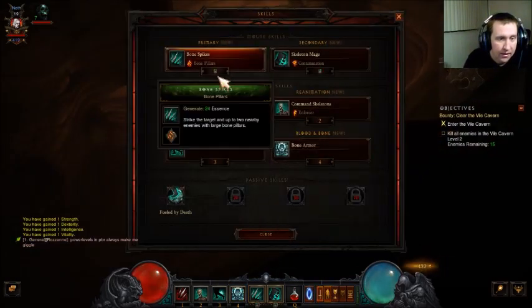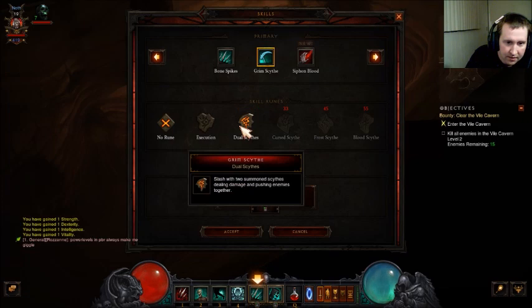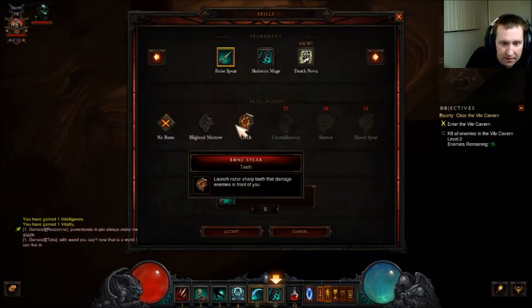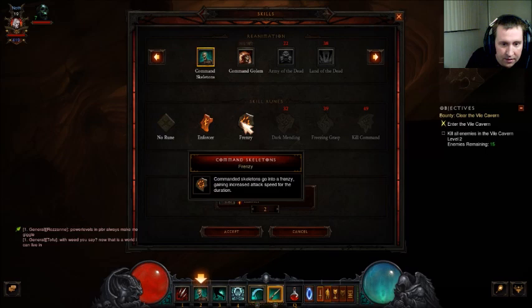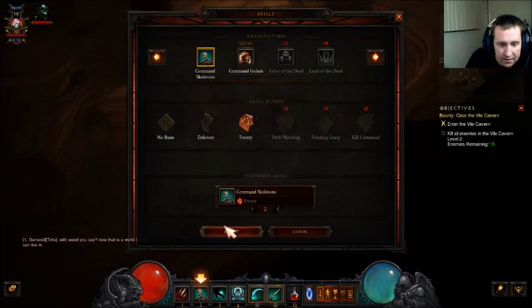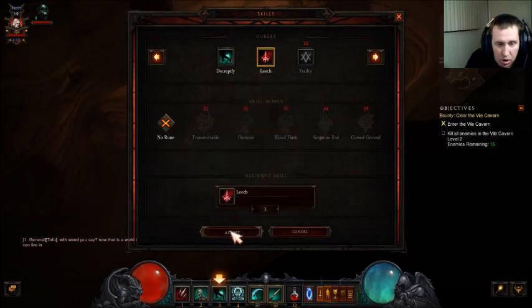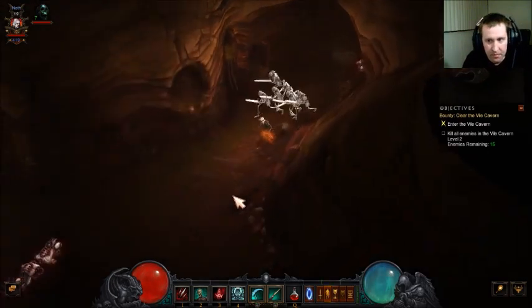There we go — level 19! Grim scythe, siphon blood. Slice with two sides dealing damage, pushing enemies together — we'll try that out right now. Bone spear — launch razor-sharp teeth that damage enemies in front of you. I'll take that. Command skeletons — frenzy: command skeletons go into a frenzy, increasing attack speed. We got a lot of stuff. Bone armor — rip bones from nearby enemies, doing damage and granting armor.